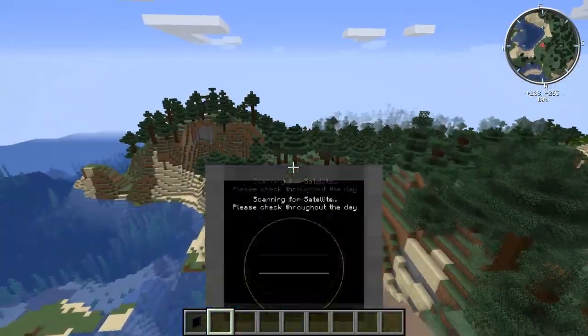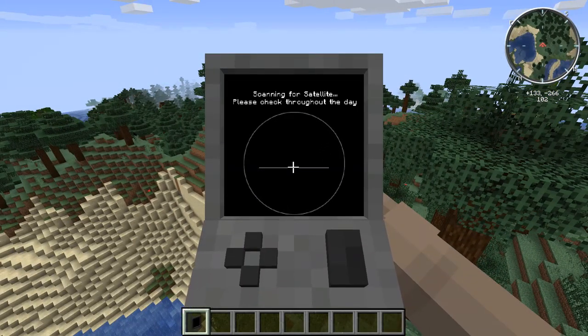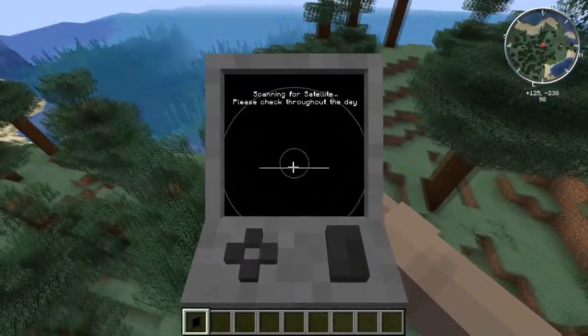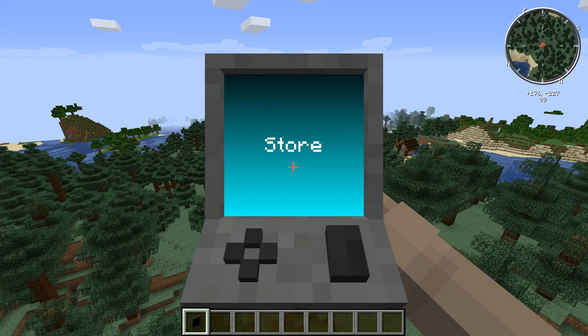You get parts using a device called the ordering tablet. It says 'scanning satellite' — you have to go around and try to find a satellite until it says you've found it. There we go — satellite found. It says 'connect to store using enter,' so we press enter.